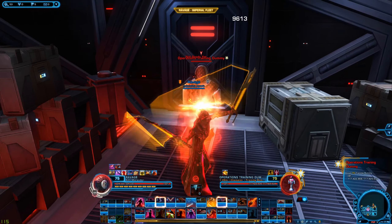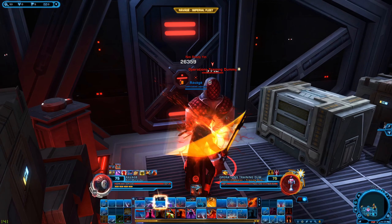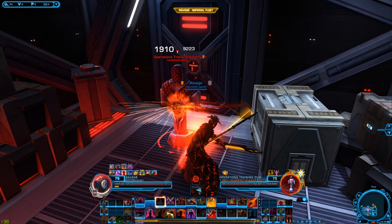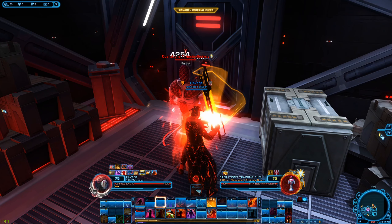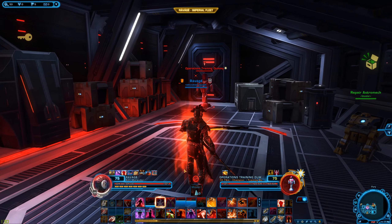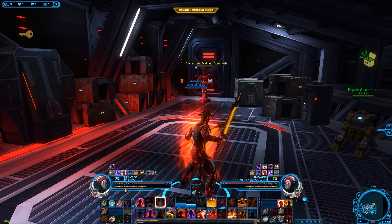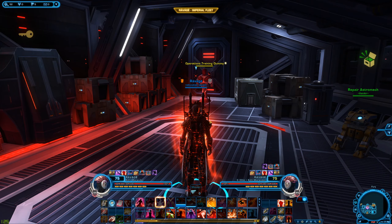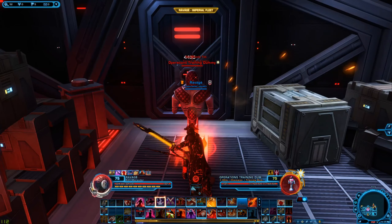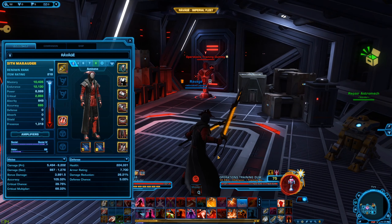Just to give you a taste of what a standard opener would look like, I'll demonstrate now — Massacre, Massacre, Massacre, Ravage, and then Battering Assault is back up again and I have rage. You're really going to need to pay attention to that rage, because once it gets low you're going to need to Battering Assault, or you might need to Mad Dash away from the target and then leap back onto them to get some more rage and also fill more time for Battering Assault to come back up if it hasn't.